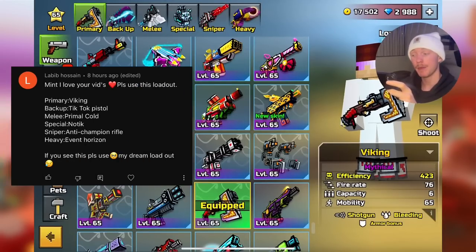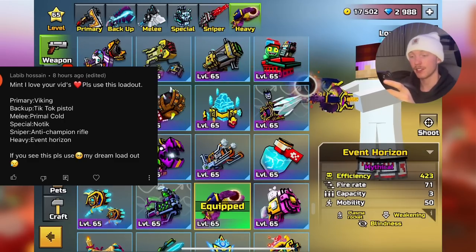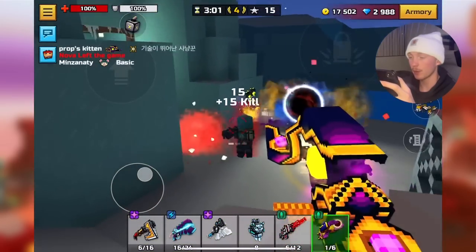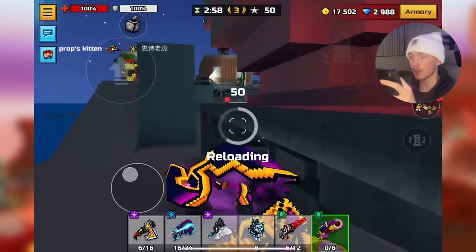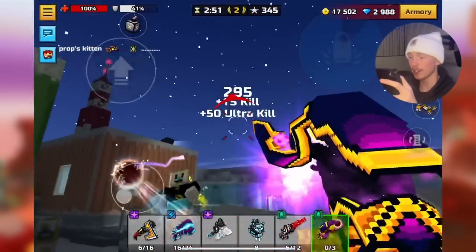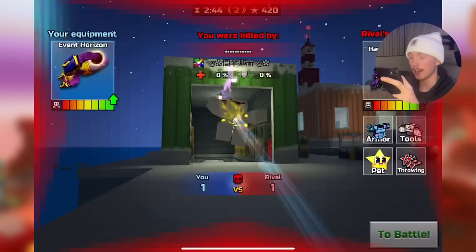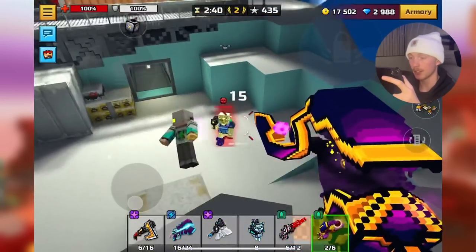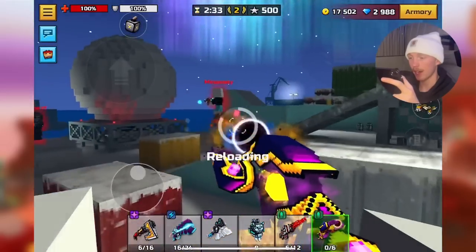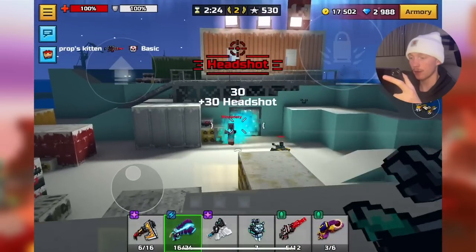Next up is a very generic 3-cat loadout from Labib. He wants me to use Viking, Tick-Tock Pistol, Primal Cold, Necklace of the Ice King, Anti-Champion Rifle, and Event Horizon. I actually have yet to use Event Horizon after the buff it had. Looks like we're in a bot lobby again, which is kind of unfortunate — I'm assuming there's at least one real person in here, possibly the person using the Ice Giant Rifle.